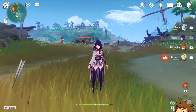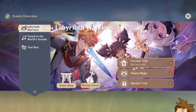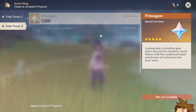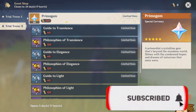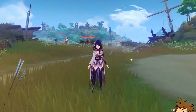We've got a new event — the Labyrinth Warriors. This event is actually pretty nuts; you're going to get a bunch of rewards. If we go to the event shop, you can see you get a crown here by getting enough points, as well as primer gems. There's also a limited item and you can get a lot of primer gems from this.